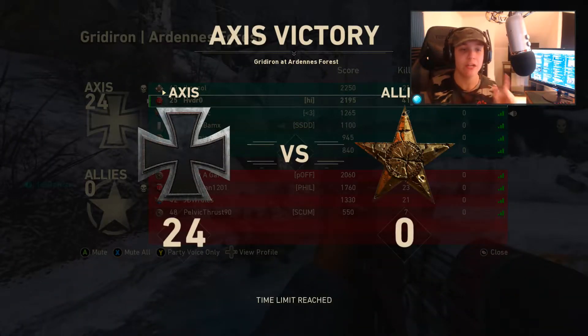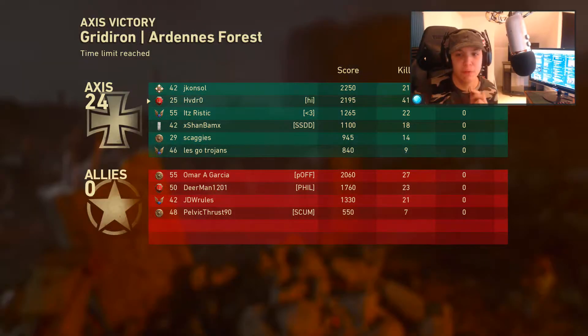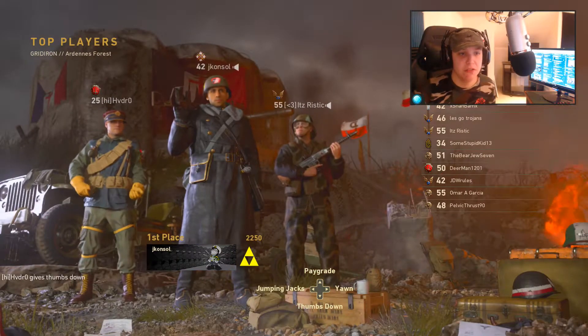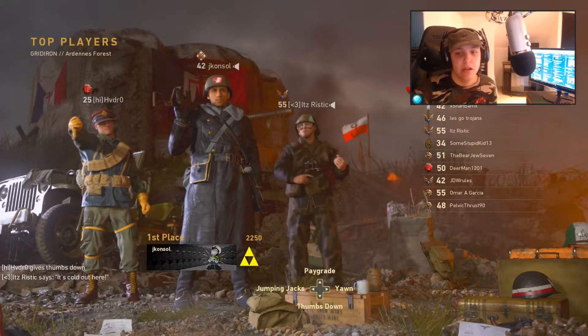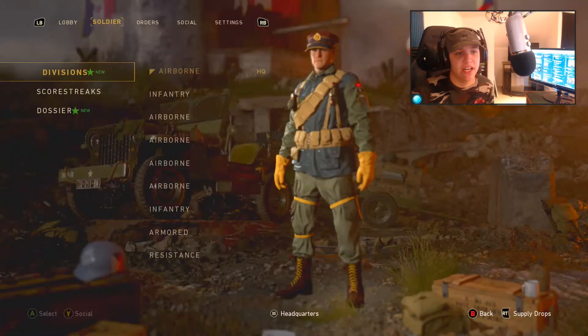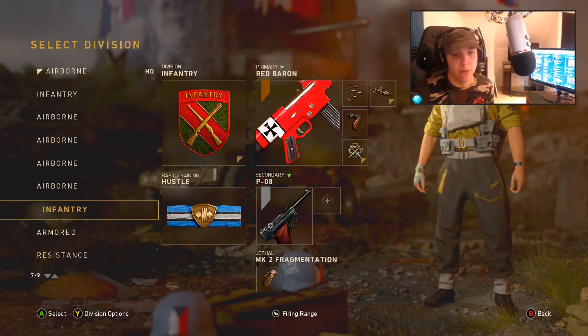You cannot beat the range on the STG. Let's get it baby! 41 kills with the STG Red Baron — we did really good compared to our teammates. One guy got 21 kills, 22, 18, 14, 9 — we got 41. That is absolutely amazing right there. We finished off the game with the dub. Let's get it boys! We also got the level up there.